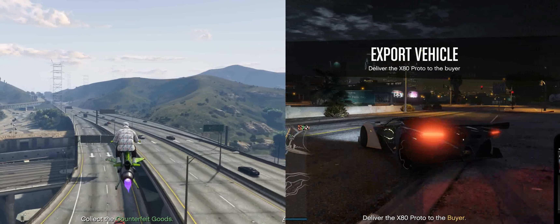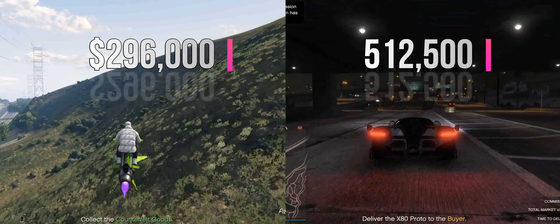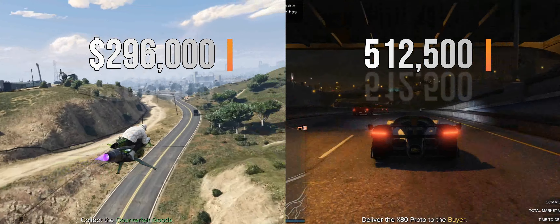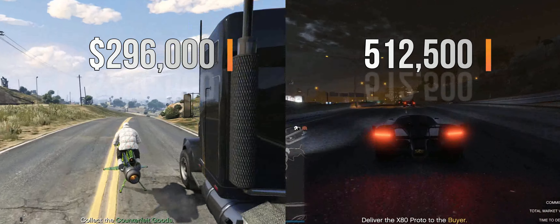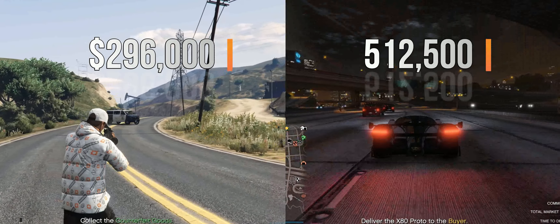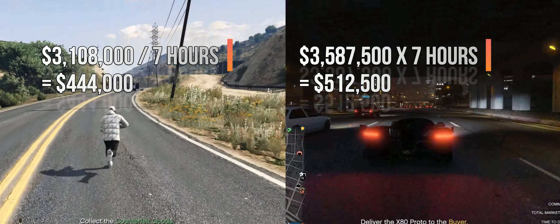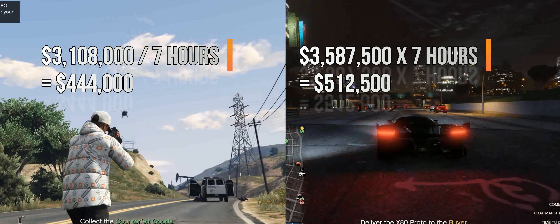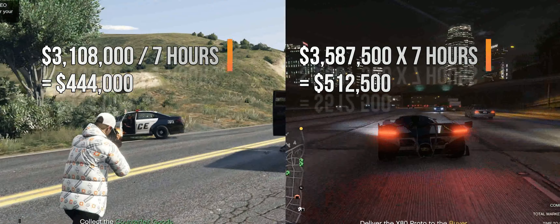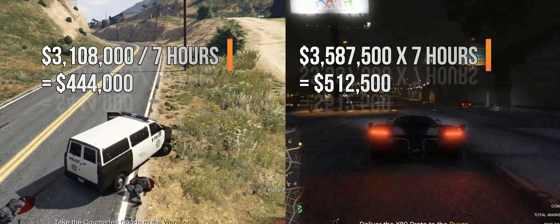Now here's a quick recap. If you're only selling 16 crates at a time — basically two small warehouses — you make two hundred and ninety-six thousand dollars in a solo session. With import/export in a solo session you make five hundred and twelve thousand dollars per hour. If you sell two large warehouses in a solo session, that's three million one hundred thousand dollars total; divide by seven hours and you're making four hundred and forty-four thousand dollars every hour — still great but not as good as import/export, which gives five hundred and twelve thousand dollars an hour over seven hours.